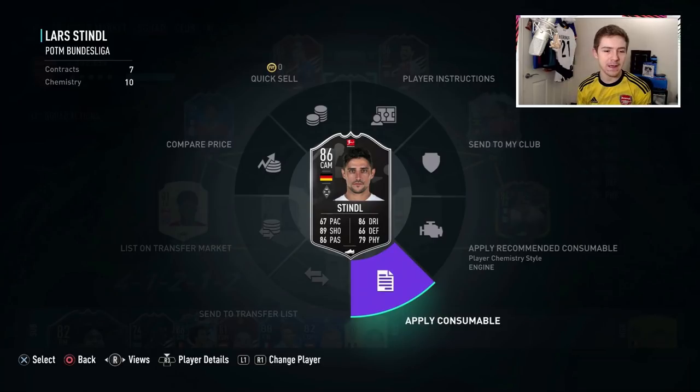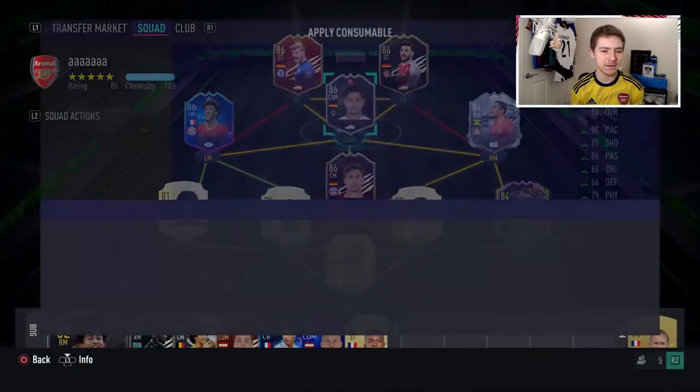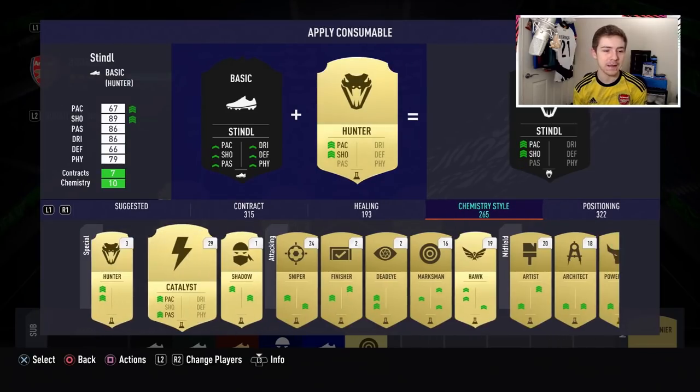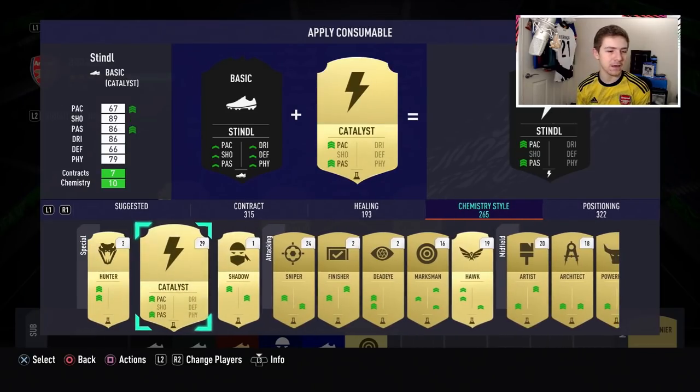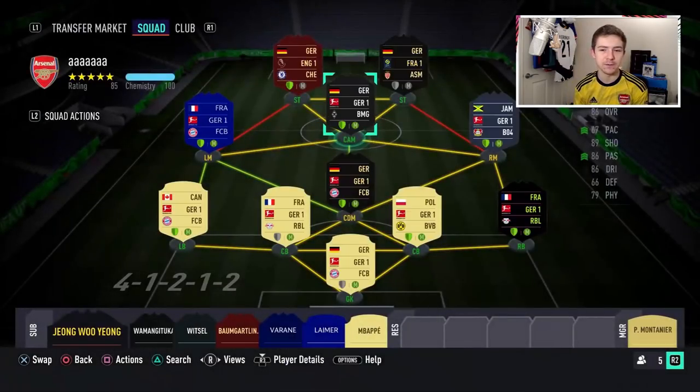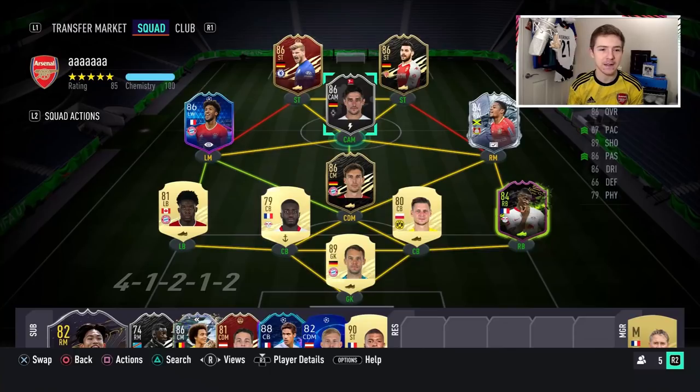Obviously we're not going to use him with a basic chem style, because he's definitely going to need a pace boost. We're just going to bang Hunter on him — actually, Catalyst might be a bit better. Yeah, we'll go for Catalyst, that makes more sense: it gets the pace boost and the passing boost, which will benefit him as a CAM. Chem style applied, let's get into a game, hopefully check out the stats in-game, and test this item out.